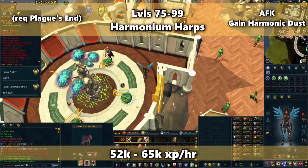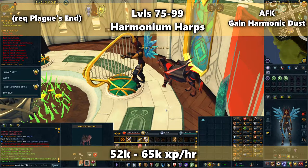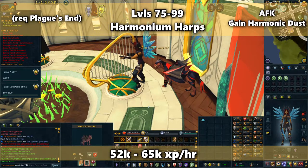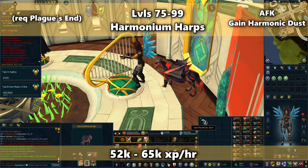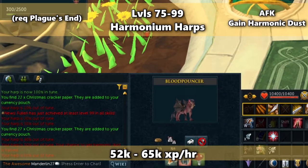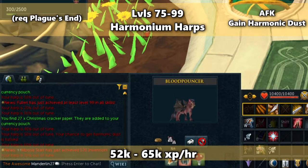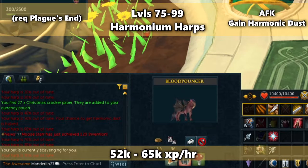Starting at level 75, you can play the Harps in Prif's Ithell district. You'll need to complete The Plague's End to access this. You can earn between 52,000 and 65,000 XP an hour with this method. As I said before, the best XP rate is cutting gems and you can stick with that all the way to 99. But if you don't want to worry about getting gems and want something even more AFK, this is a good option. The harmonic dust you get from it can be used to make various crystal tools and weapons. All you need to do is click to tune the harp and you'll start playing. Your harp will gradually lose its tune over time, and you'll gain less dust after 50% but it won't affect the XP rate until it's 100% out of tune.